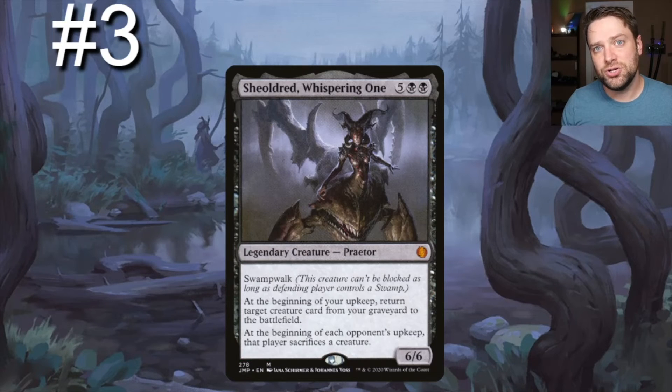Next up on our list: Sheoldred. You know her, you love her, she's disgusting. She's a seven-drop six-six with swampwalk and phyrexian. At the beginning of your upkeep, return target creature card from your graveyard to the battlefield. At the beginning of each opponent's upkeep, that player sacrifices a creature. It's so good. It's going to be really hard for opponents to keep her off the battlefield because of Meren.